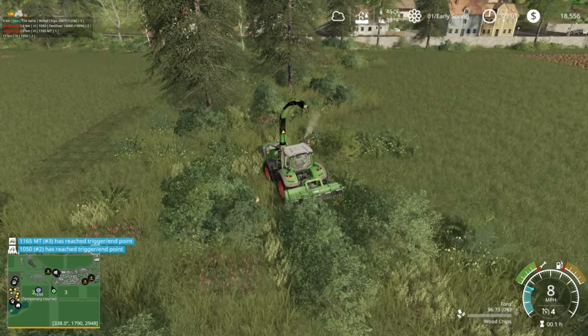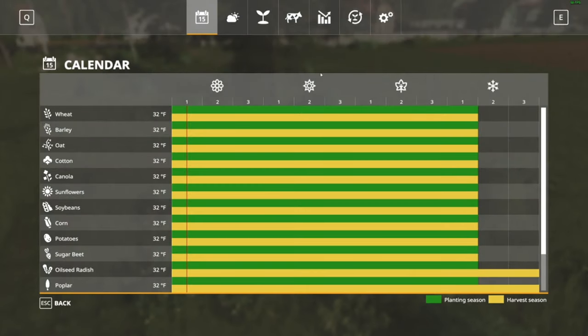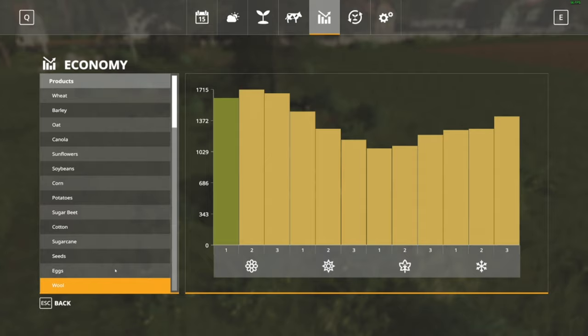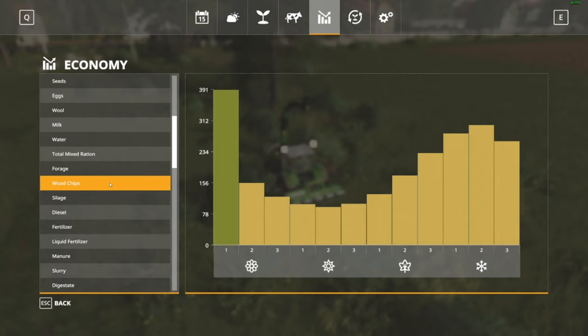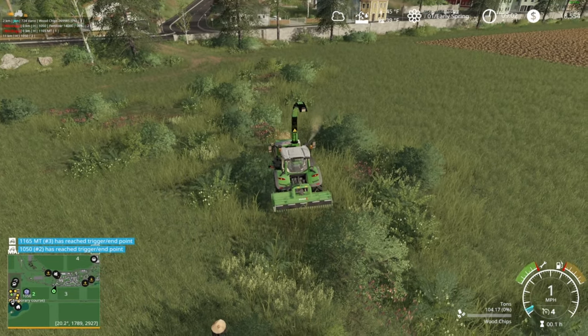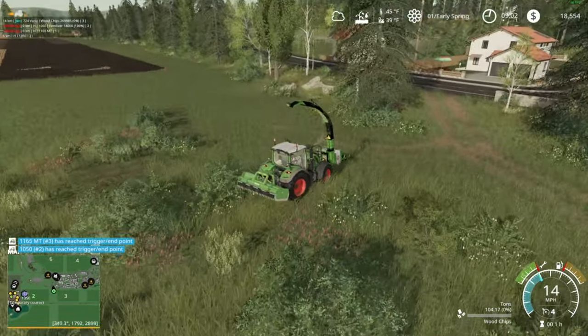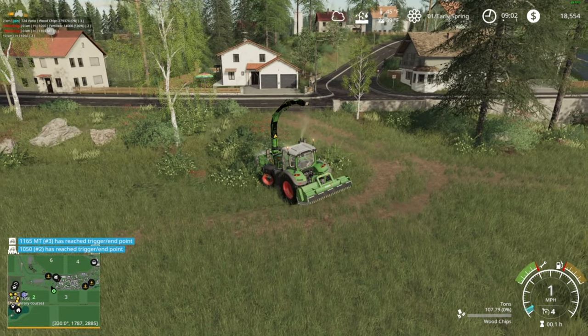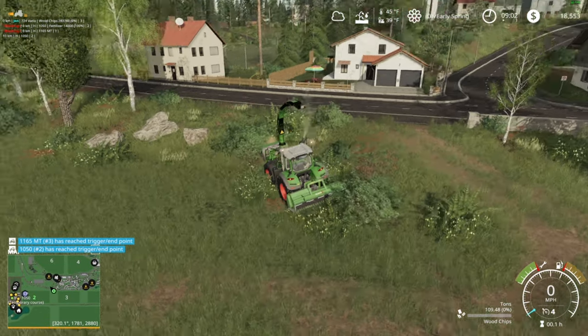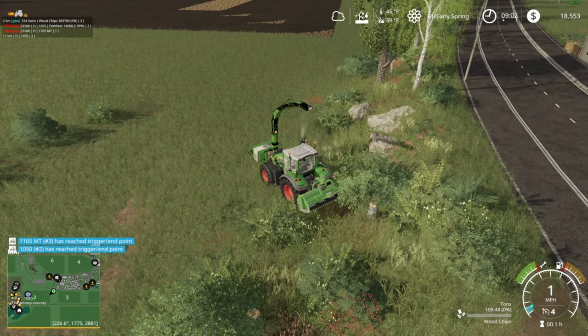If we cut down a ton of trees the first year on the map and sell wood chips - I believe they sell over winter, at least on some maps. There's a wood chip sell point. Actually right now today is a good day to sell them. On Lone Oak winter is the best day to sell. So we have one full year of three-day seasons to cut down as many trees as we feel like on our property - probably everything on our property. I like trees on maps but at the same time I like the money we can get from cutting them down.